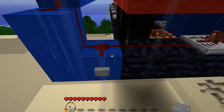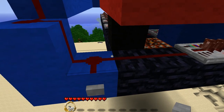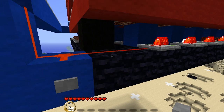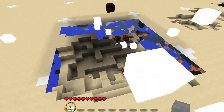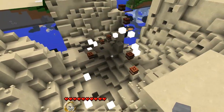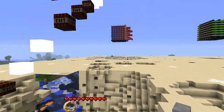That is: for every block of TNT used, it caused 53.06 blocks to disappear. And this was our drill bomb. The typical damage amount is 27,000 blocks for a ratio of 68.88.